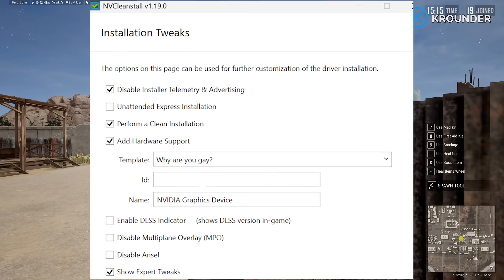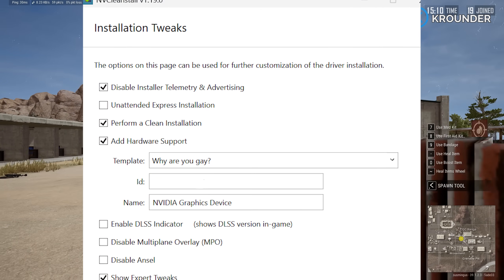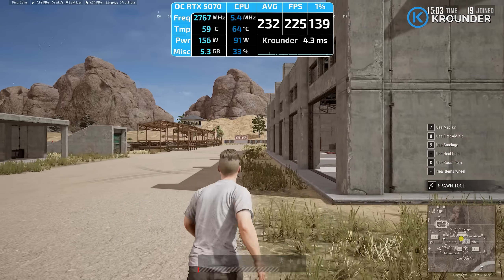Check 'Perform Clean Installation' — yeah, check that. Check 'Disable Installer Telemetry' too, because even the installer tries to send your data to NVIDIA. Hit Next, double-check everything, then click Install. It takes about 2 minutes. When it's done, reboot. After you boot back up, reconnect your internet.